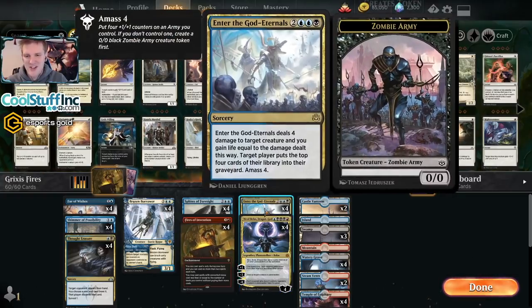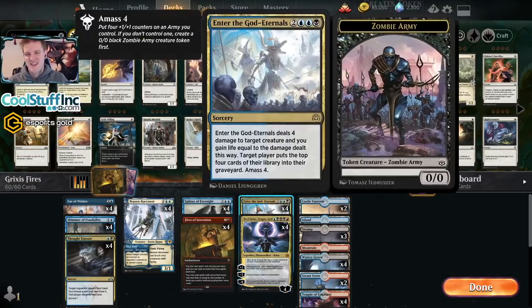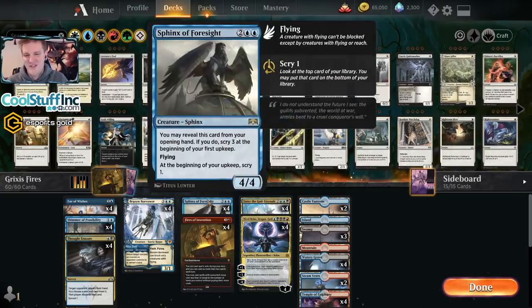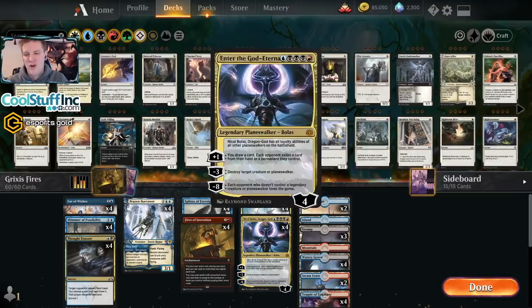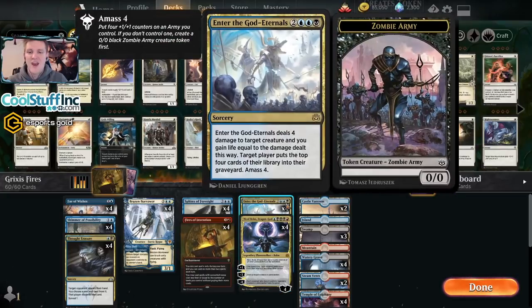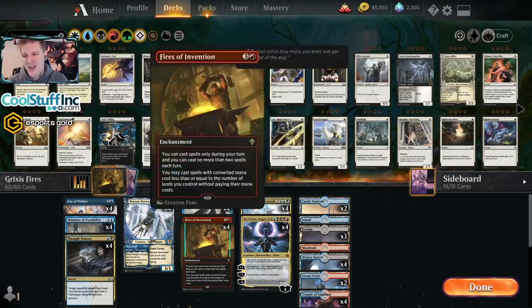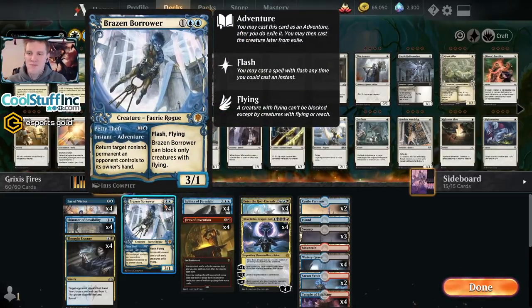Then the following turn I want to cast Enter the God-Eternals. I want to drop Bolas and plus it, then cast Enter the God-Eternals to clean up their creature and make a body presence. I'm running four of each because I always want to have them on turn five. I really believe in multiples of both these cards. Enter the God-Eternals is a very underrated card — sure, it doesn't get great with Witch's Oven around, but it's still excellent removal plus a body. Against aggro decks like Gruul and Mono Red, it's kind of the one way this deck pulls through.